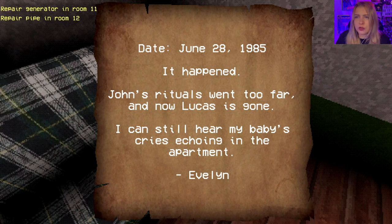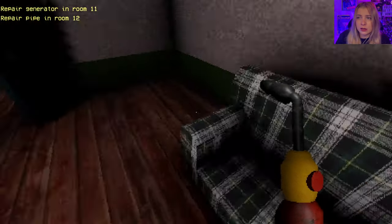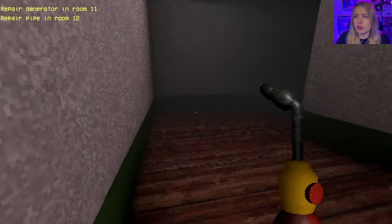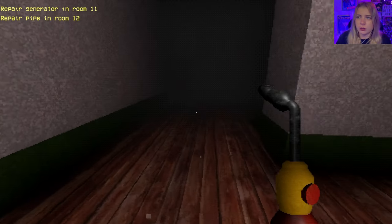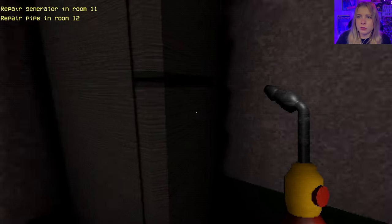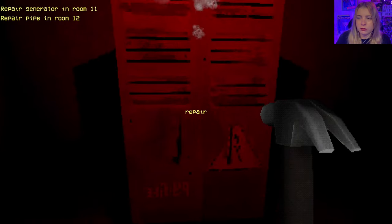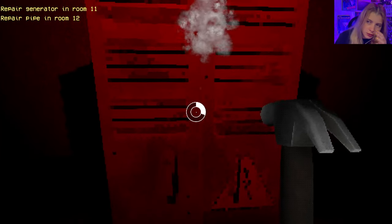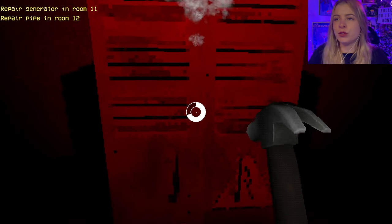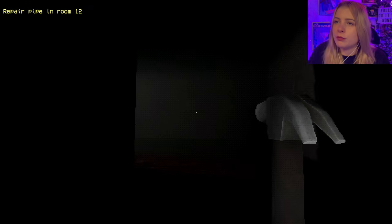It happened. John's rituals went too far, and now Lucas is gone. I can still hear my baby's cries echoing in the apartment. My question is, how did John get into this hobby? What made him decide to get into cult things? How does anyone decide that? You just wake up one day and you're like, ah, I think I'll be part of a cult — I think that sounds cool.